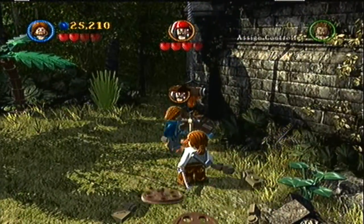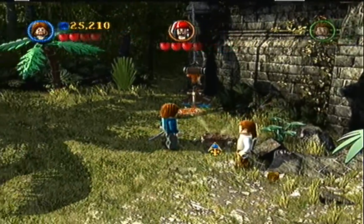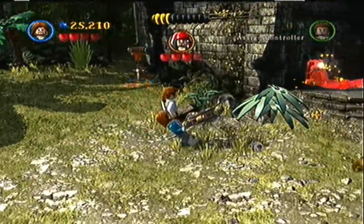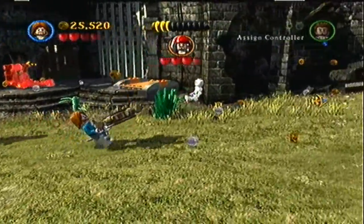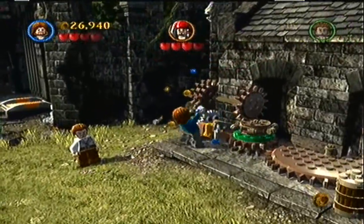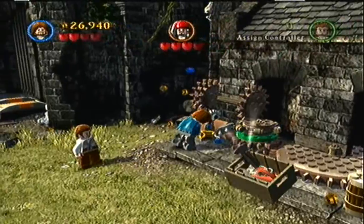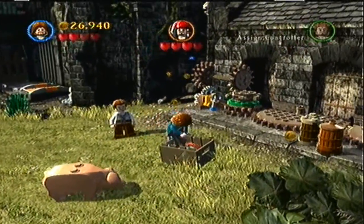We don't really have a way into the church yet because only Jack can use those little spots, so we have to pretty much make a way in. Over there to the left you can see the red spot. Since we are not Mr. Gibbs we cannot do anything about that unless we find ourselves a mallet - which, oh look, there's a mallet!